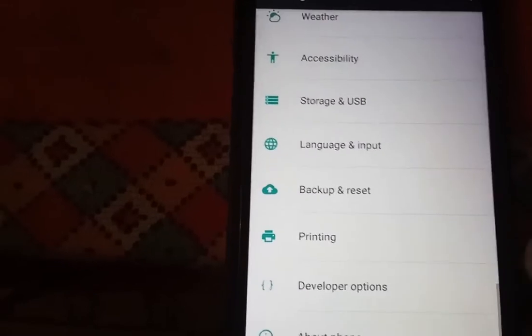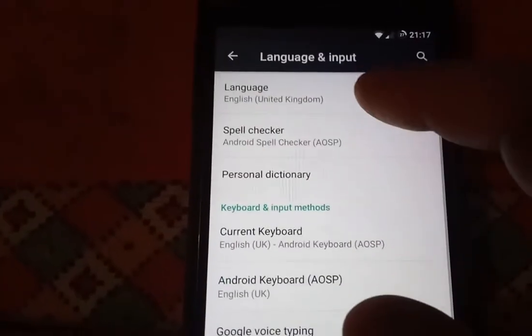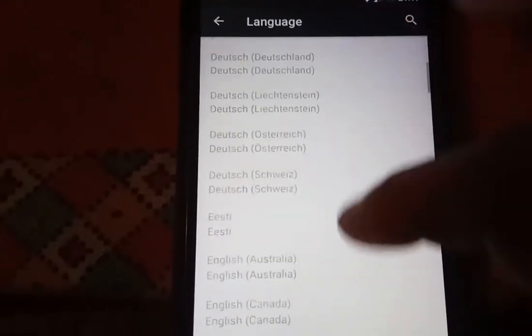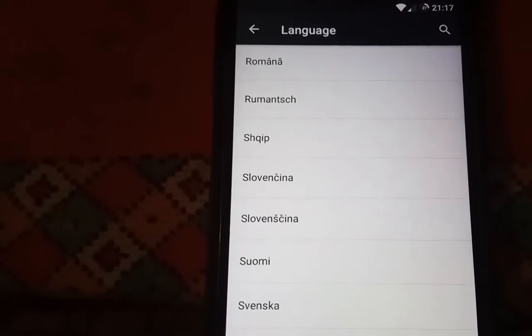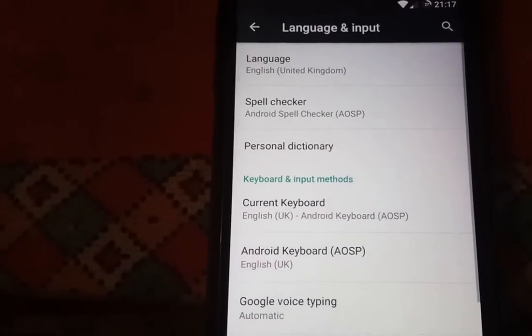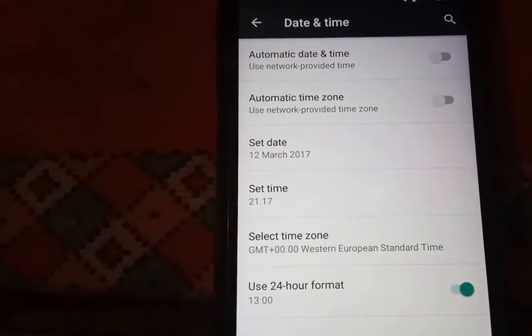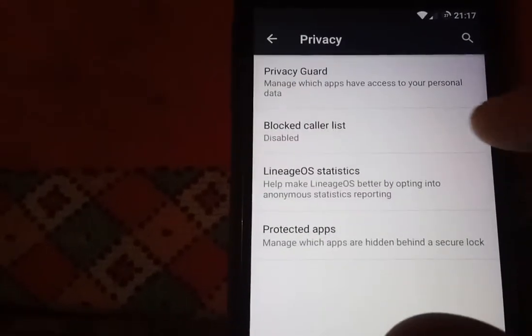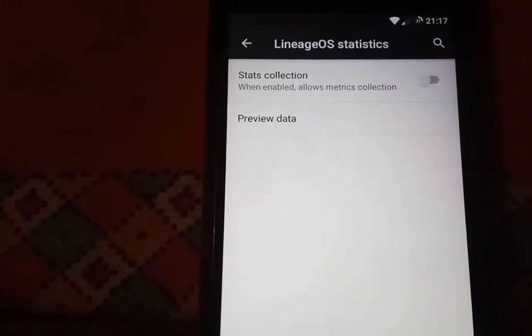In this ROM, the language, as you see, you have all here. The keyboard is the normal, date and time. You have the block list here, as you see, Lineage OS.